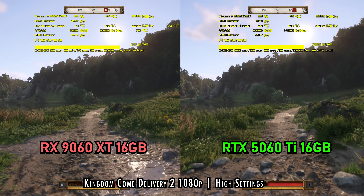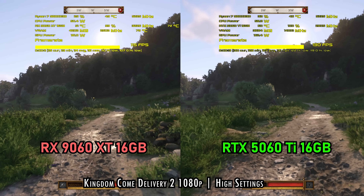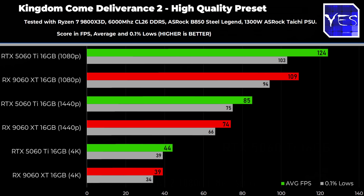Next up is Kingdom Come Deliverance 2, where we've got 109 average FPS versus 124 — so the 5060 Ti is pulling ahead at 1080p. Then at 1440p it's a similar story, and moving on to 4K, again a similar story, especially in terms of percentages.